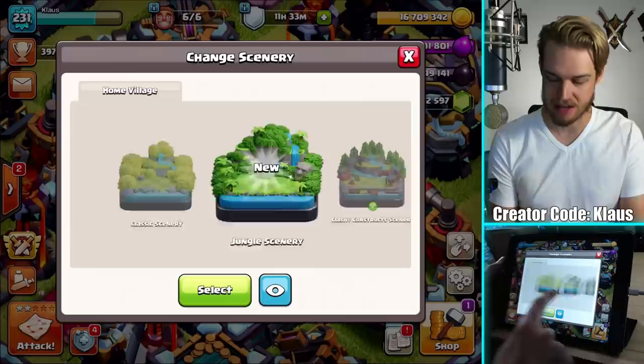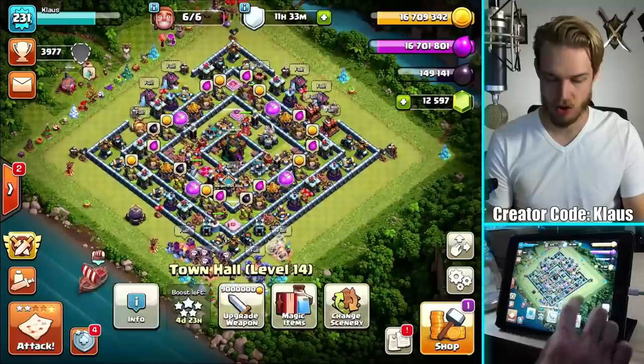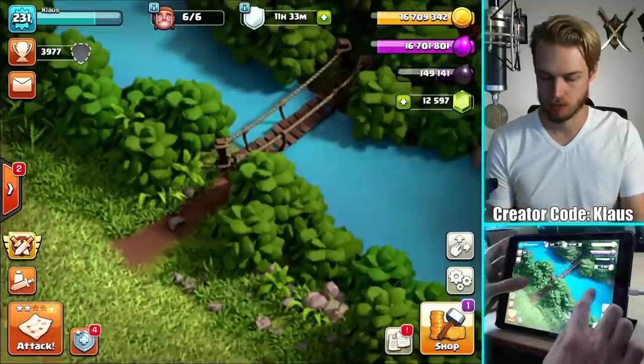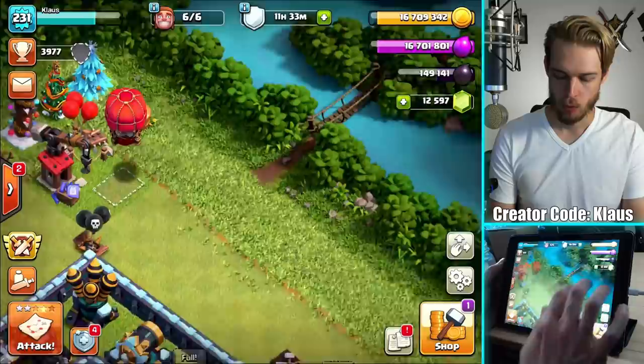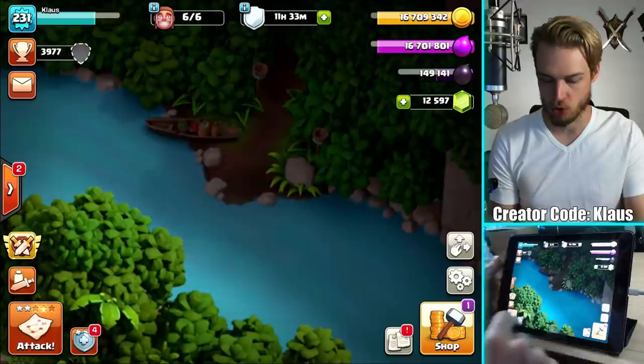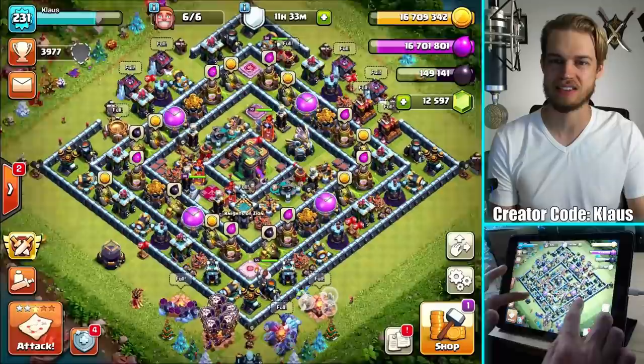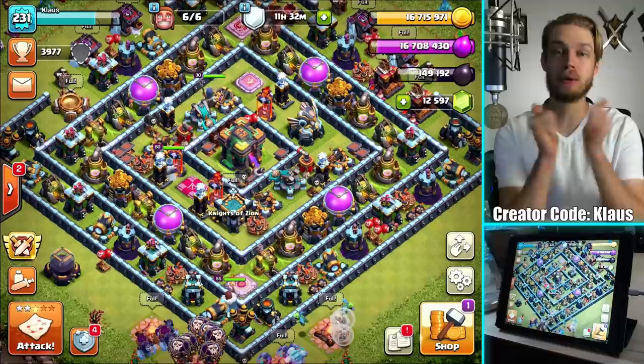We get a free scenery, so why not use it? I've only got the classic scenery and the classy construct scenery — now I've got the jungle scenery. Let's go ahead and select that. There we go, we're looking nice and jungly! I love the water back here, the river. There's a boat over here with some food and a couple torches. And look at that waterfall — oh my gosh, that's awesome! There are definitely some Easter eggs. I'm wondering if that's something we need to pay attention to or if it's just part of the scenery.